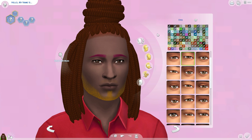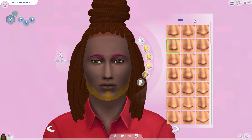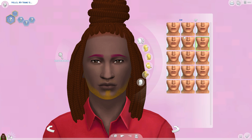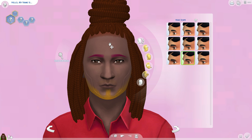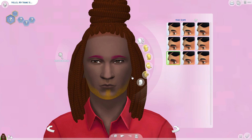Let's do his eyebrows — one, two, three, four, five. Pink eyebrows — why? Eyes — one, two, three, four, five. Nose — one, two, three, four, five. Cheeks — one, two, three, four, five. Jawline — do do do do do. Chin — do do do do do. Lips — do do do do do. Head shape — do do do do do.